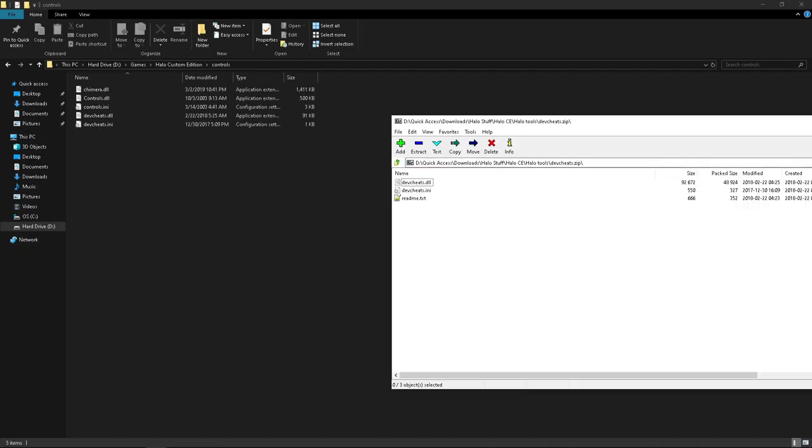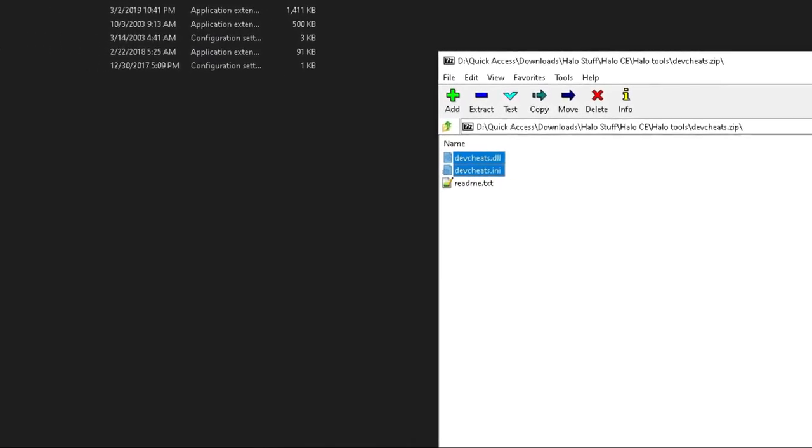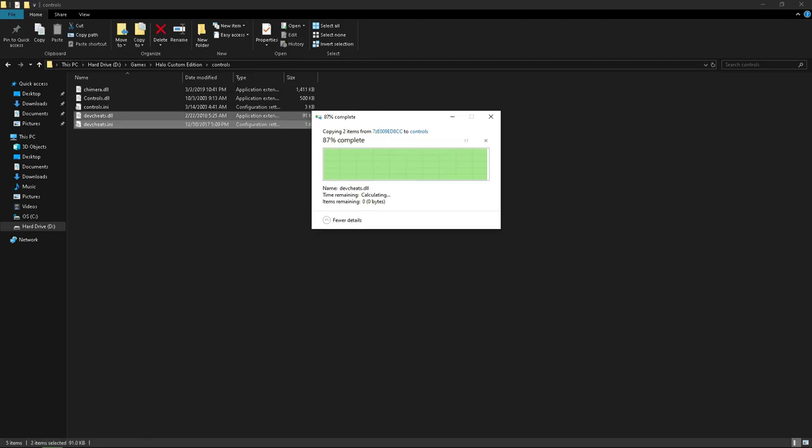Scroll up, go to Controls, open up the zip file, get Dev Cheats — both of them, but not the ReadMe. Drag them in, and you should be good to go.